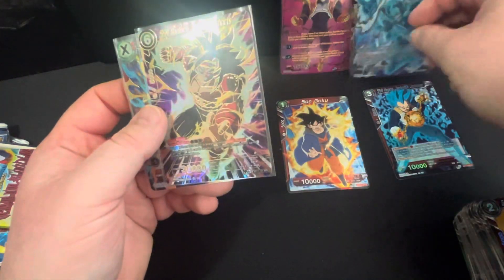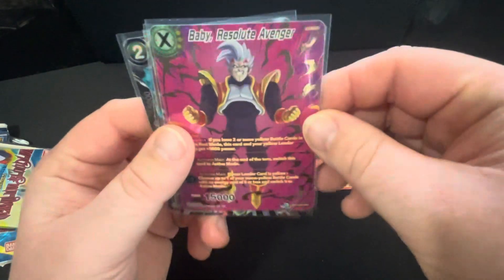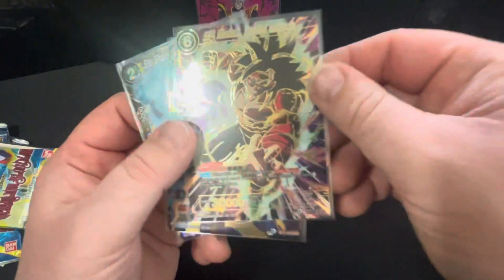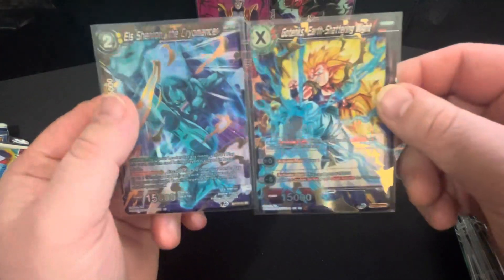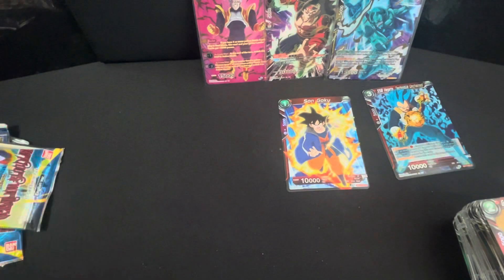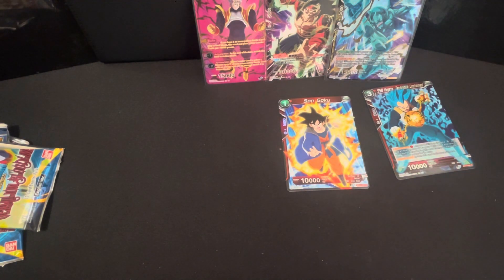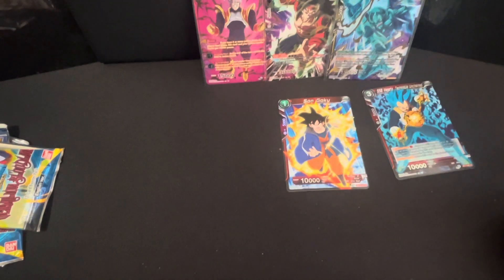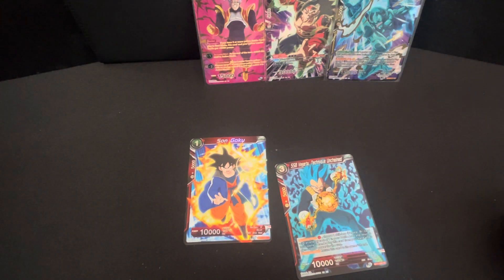Bardock, 'Combat Instincts' — wow, look at that, it is really pretty. They are really pretty cards. What I've also noticed — and it might not always be the case — but from watching others, these PSA gem really well. They're a nice card and you do get a little bit of whitening on the sides but they come up phenomenally. If you want another video of me opening the 10 packs of Power Absorbed, let me know!